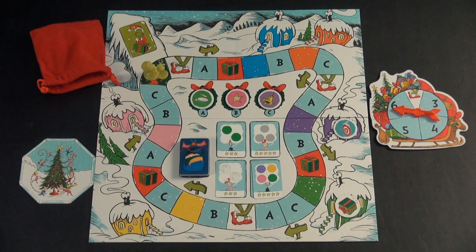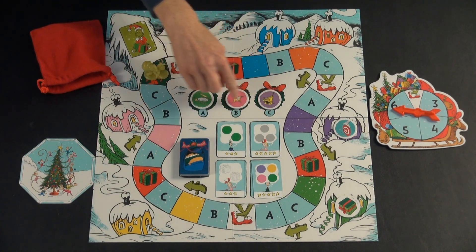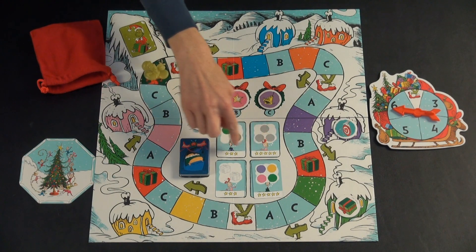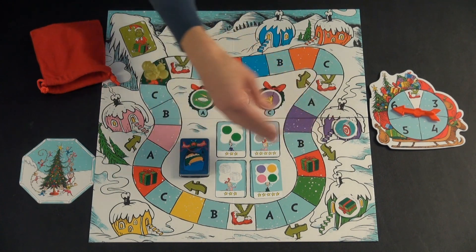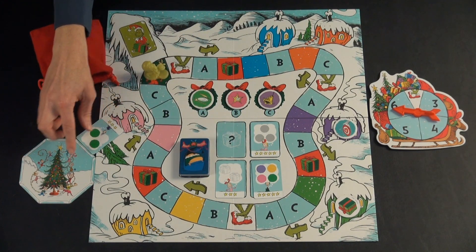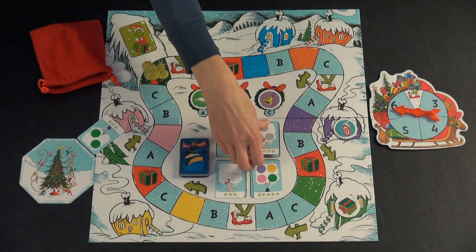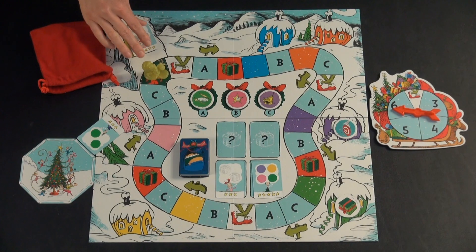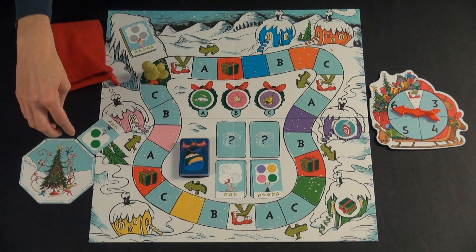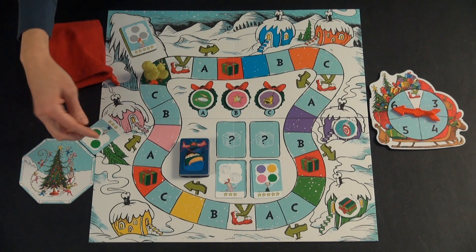This is a cooperative game. Your group goal is to earn more stars than the Grinch by the end of the game. You earn stars by collecting gift tokens, which you use to purchase wish cards. When you are able to purchase a wish card, you're going to put it around the town square tile. You keep on going until the town square is surrounded by the eight wish cards you have collected.